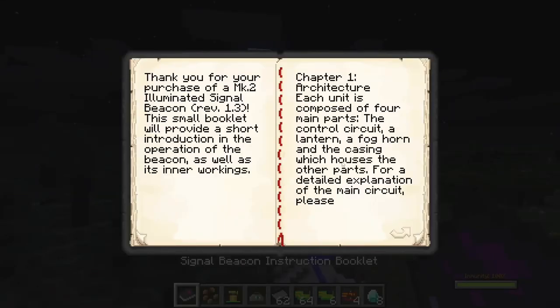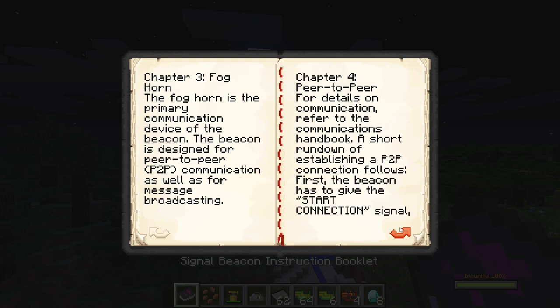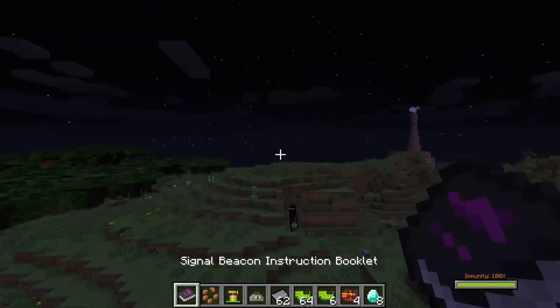What? We've got to finish reading this. Architecture: each unit is composed of four main parts — the control circuit, a lantern, a foghorn, and the casings which house the other parts. For detailed explanation, go to... This is actually really in-depth. I should have read that first.